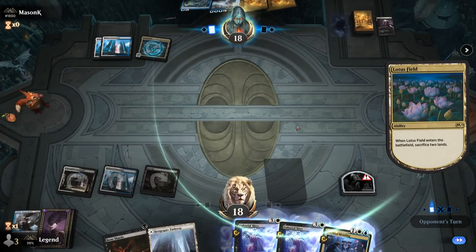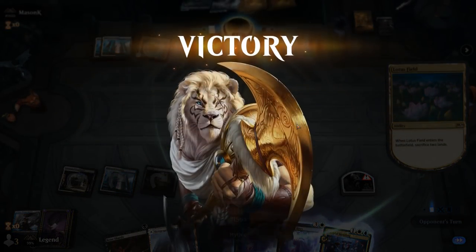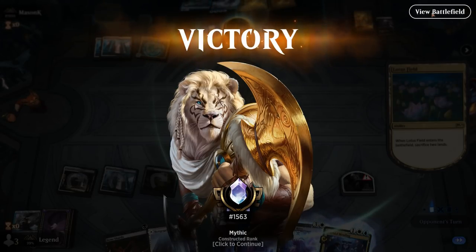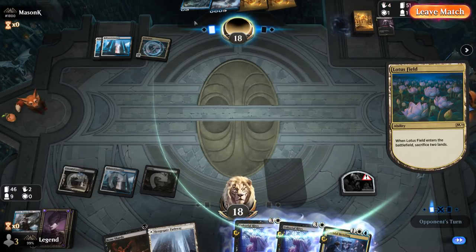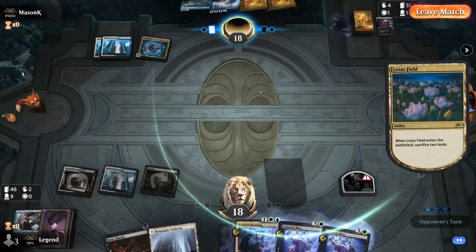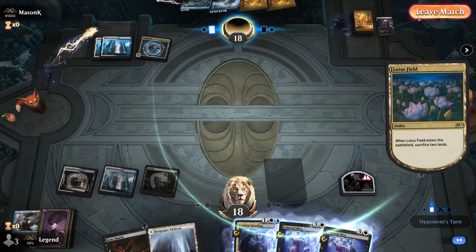Does the opponent have a way to counter the Lotus Field trigger? They don't, and their deck explodes. Maybe their plan was to cast Discontinuity — if they forgot to set a stop and cast Discontinuity for 2 mana, they essentially negate their own Lotus Field trigger. So that was their plan all along. Next turn I would have been able to reanimate Shieldred, and if they don't have an answer we'd start bringing back more and more creatures. I think we would have been fine.